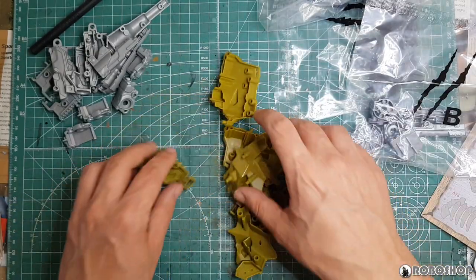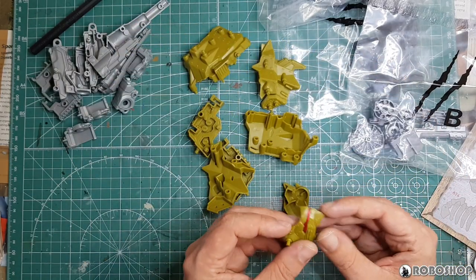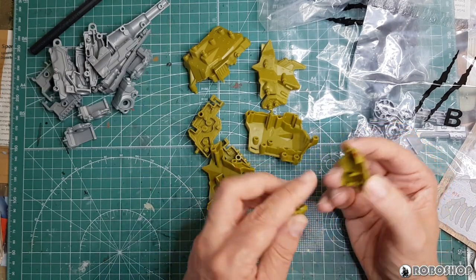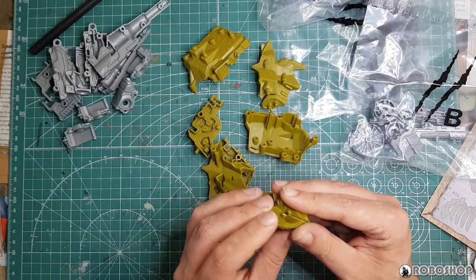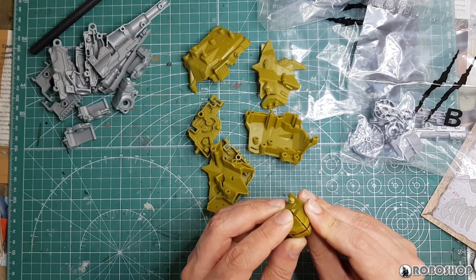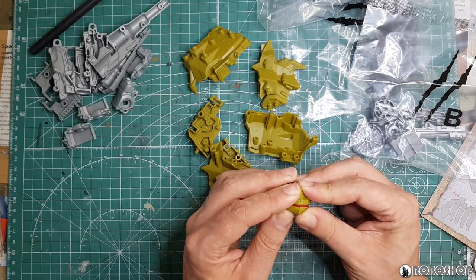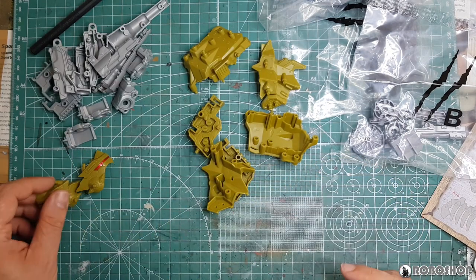Let's take a look at these. I wanted to see the head first. To no one's surprise, we have the visor pre-painted. And also, because these snap into one another like that, you're going to end up with a seam line going across the visor, same as on the Cannonball, unfortunately.